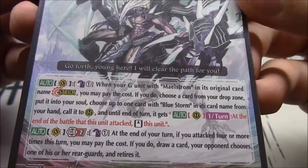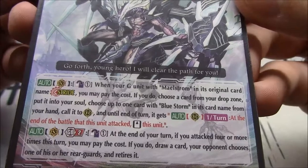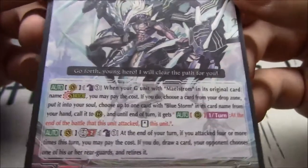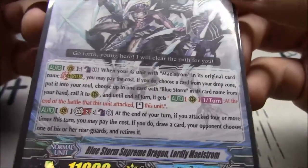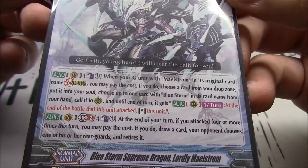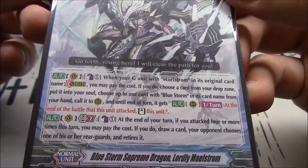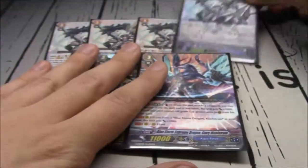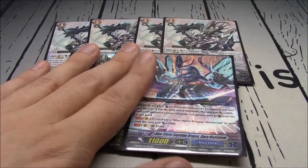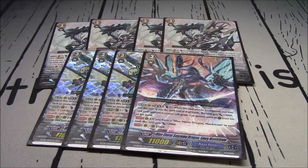Choose up to one card with Bluestorm in its card name from your hand and call it to rearguard until end of turn. That unit gets, once per turn, at the end of the battle that it attacked, you stand it. His GB2: Counterblast 1 - at the end of your turn, if you attacked four or more times, draw a card and your opponent chooses one of their rearguards to retire. That GB2 activates at the end of the turn after de-striding, then his GB2 gets to activate.